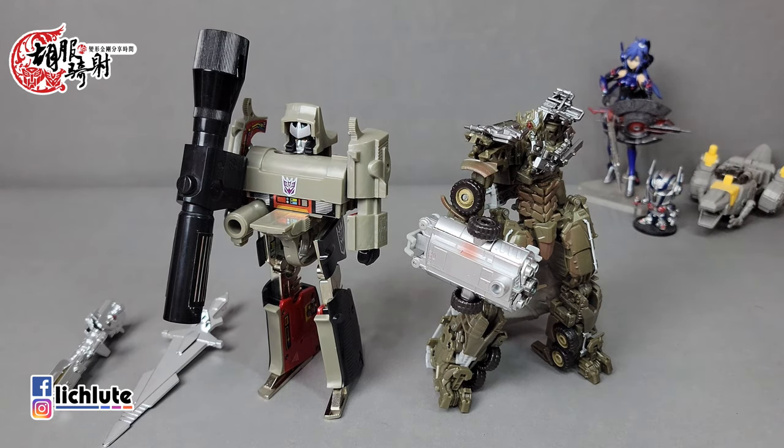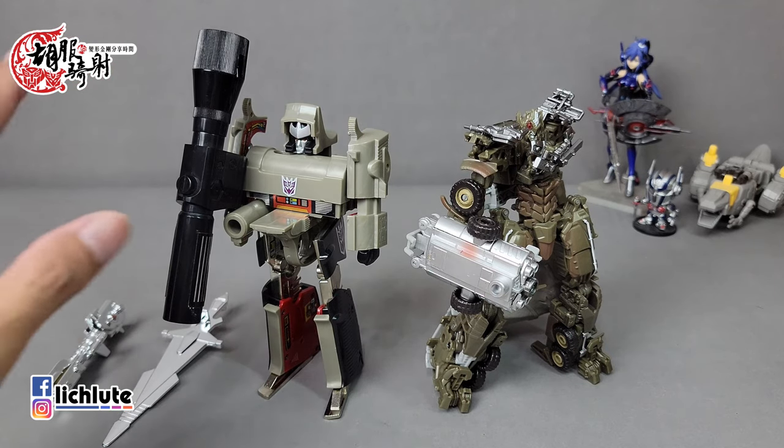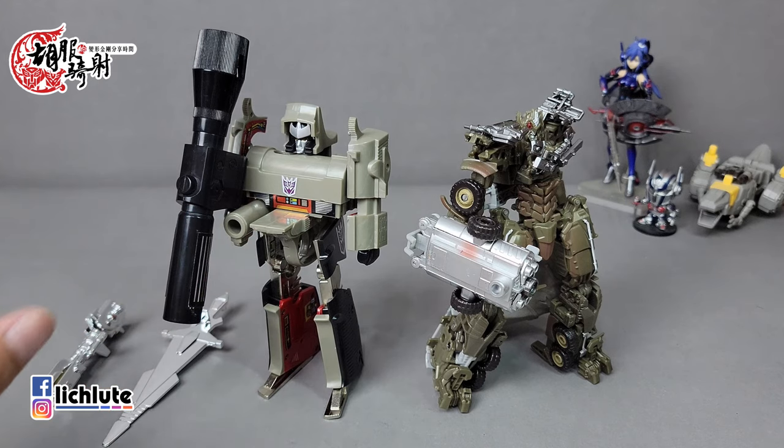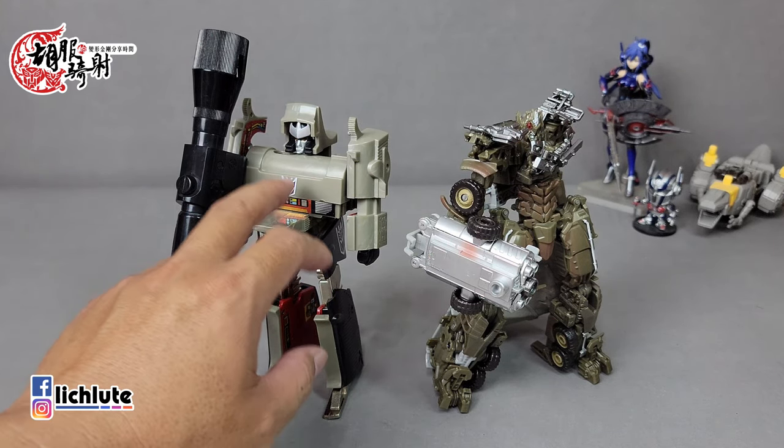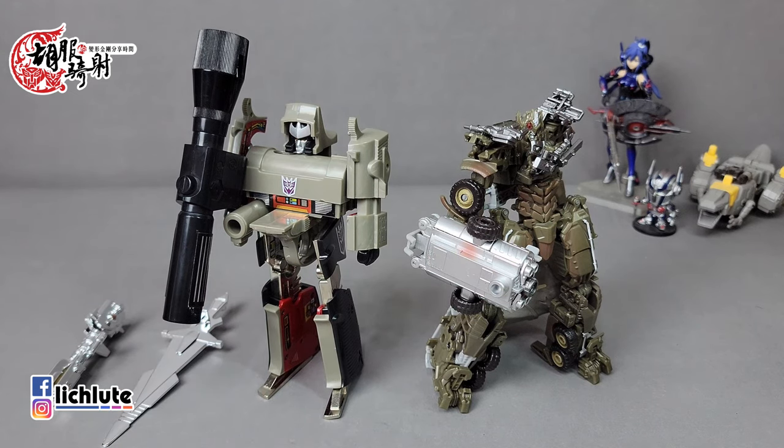那我们来看玩具的内容物了。右手边是电影第三集Voyage Class的Megatron，然后这个是G1的Megatron。但是G1有几种配色、几种版本我没有很清楚，我知道网上有看过一个全电镀银的也是非常漂亮。但是这一款虽然没有电镀，摸上去不会留下指纹，也是不赖的。